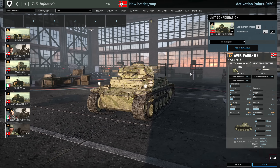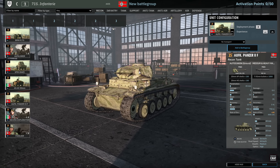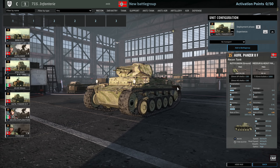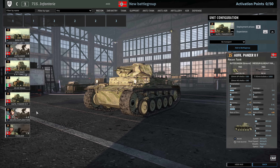Then we have the Alf Kader Panzer II — 5 available in A at 1 VET. Another decent 20mm vehicle, a tank in this case. 40mm of frontal armour is very decent for bouncing AT rifles you might come up against. Very effective against enemy infantry and also deals with light armour.